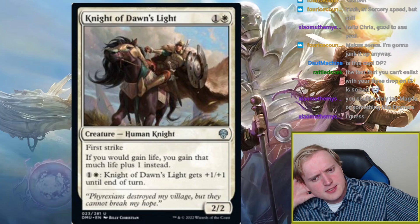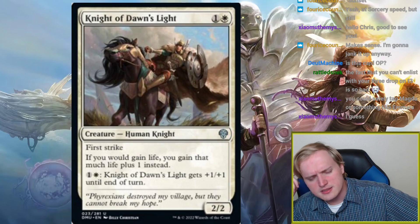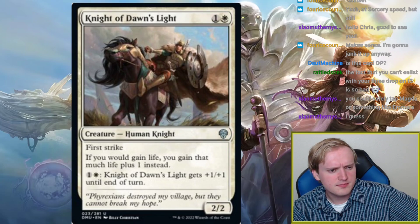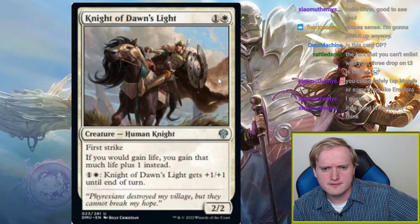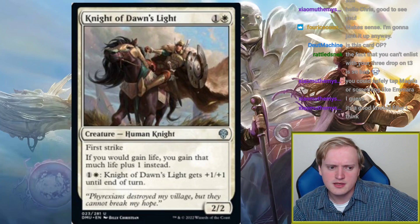Knight of Dawn's Light: one and a white, 2/2 human knight with first strike. If you would gain life, you gain that much life plus one instead. For one and a white it gets +1/+1 until end of turn. This doesn't really do anything — gaining life plus one isn't meaningful. I misidentified it as a redundant combo piece for a card that untaps when you gain life, but it isn't. This is mostly a limited card, possibly relevant in Knights Tribal, but I doubt it.